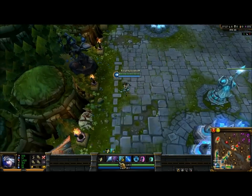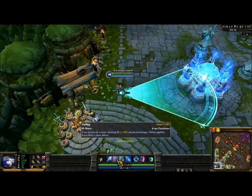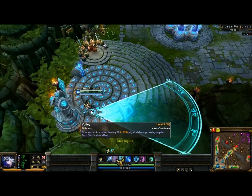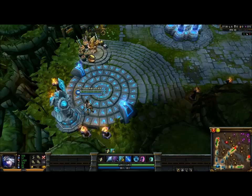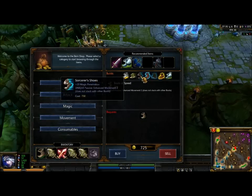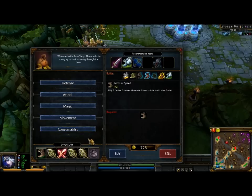She doesn't scale on abilities, so as you can see: Volley fires an arrow in a cone dealing AD plus 338 physical damage. Volley applies Frost Shot's slow effect, so she needs a lot of AD to become stronger.